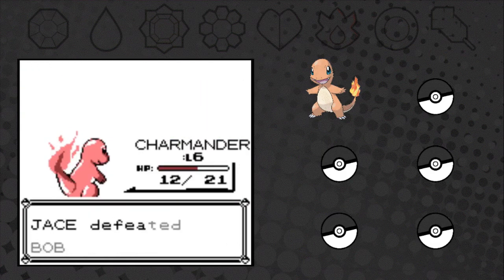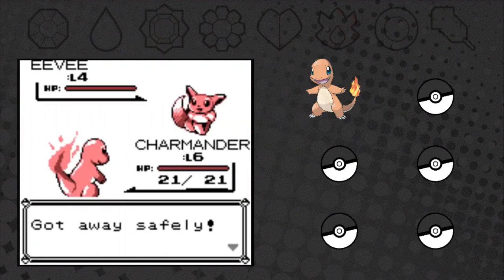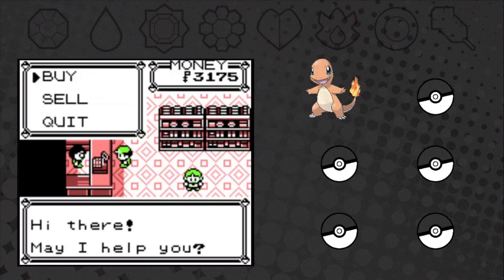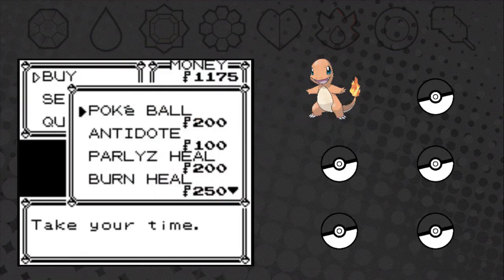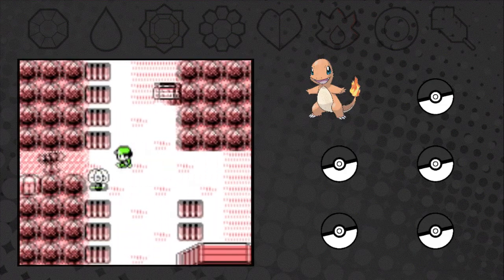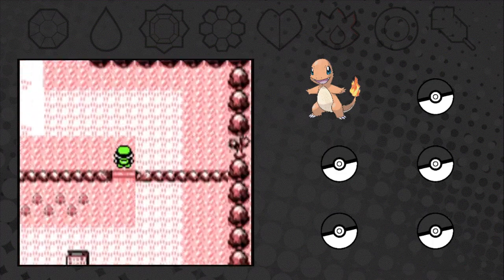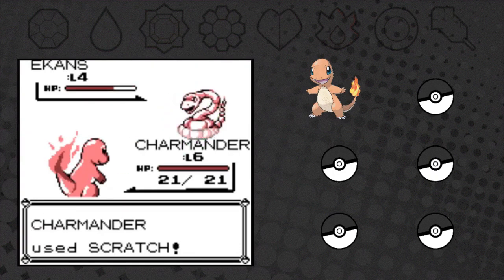We win the first battle, which is good - otherwise we'd have to start over because it's a Nuzlocke. We encounter a Wild Eevee on Route 1, but too bad we don't have Pokéballs yet. We buy some Pokéballs and an Antidote and head north. I pick up a hidden item by the old man and it's not a potion at all - it's an HP Up. Now I'll have to pick up every item in the game just to be sure.